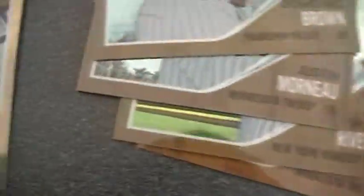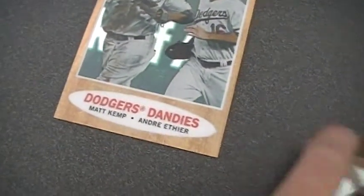And here's all the heritage chromes. We got a Francisco Liriano in 1962, Mariano Rivera in 1962, Justin Muirnos in 1962, Dominic Brown in 1962, and the 562 — Matt Camp and Andre Aether.